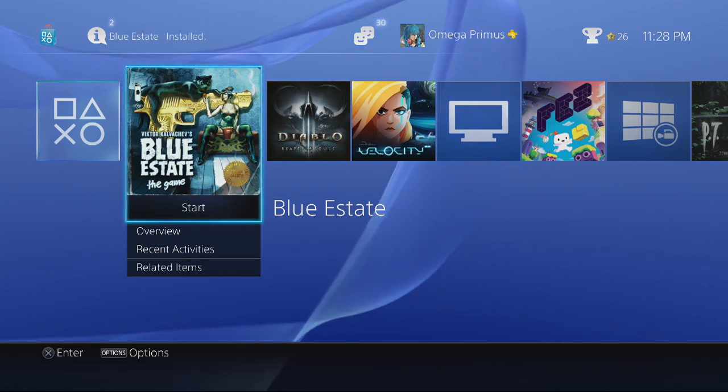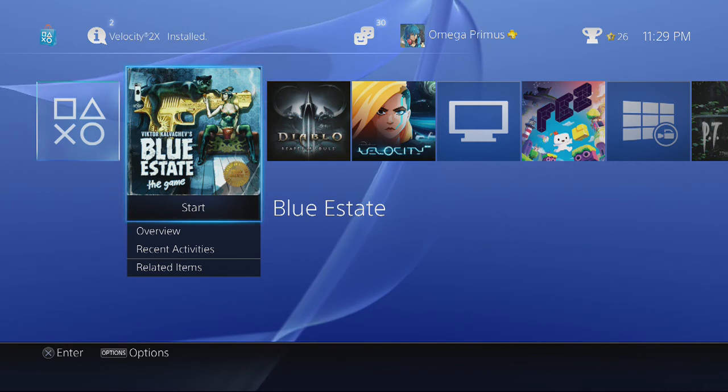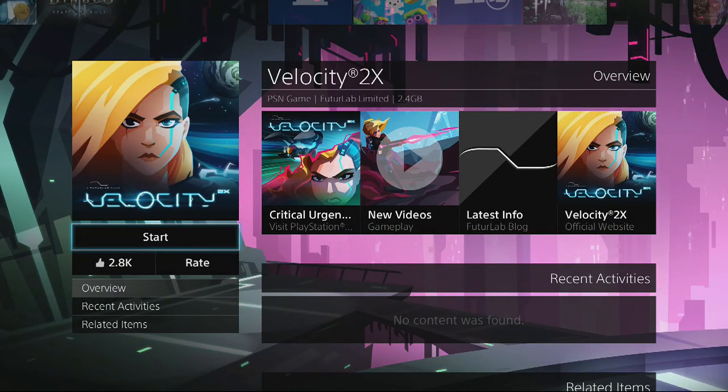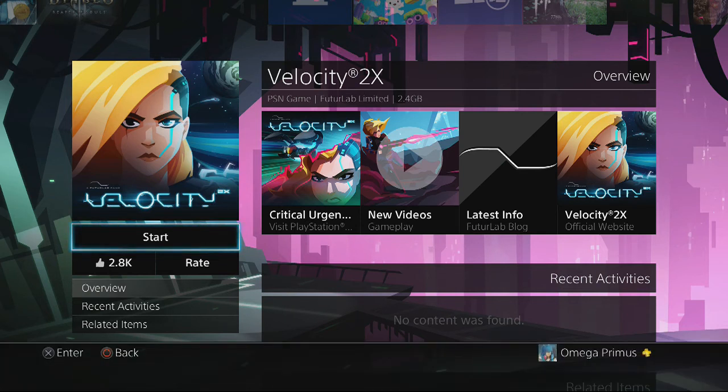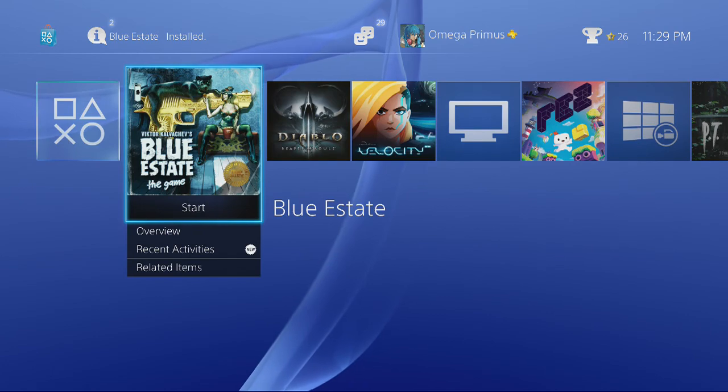What's up guys, Omega Primes here and for some entertaining gameplay I'm going to be playing the Blue Estate demo for the PS4. I also downloaded the full game of Velocity 2X which I will do a separate video for. This game is free as of now if you're a PlayStation Plus member, or else you would have to end up spending around $20 for the full game. So let's try out some Blue Estate.